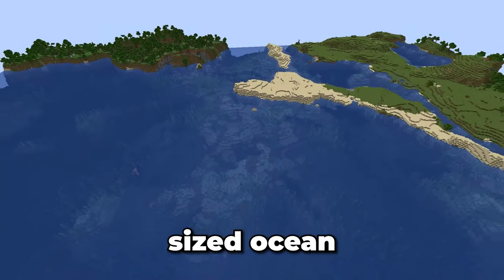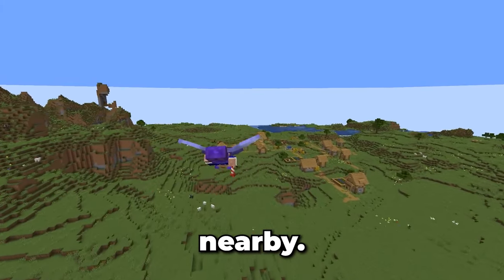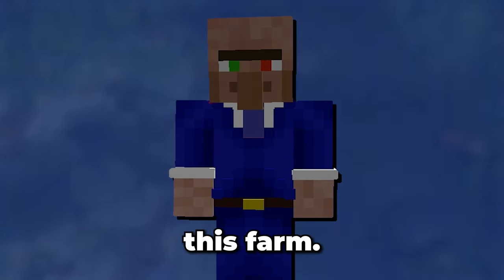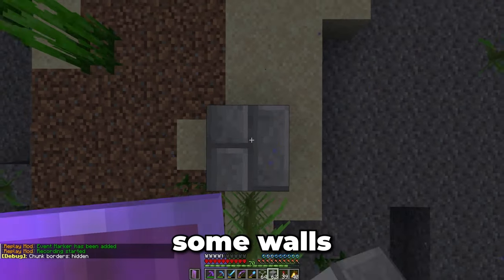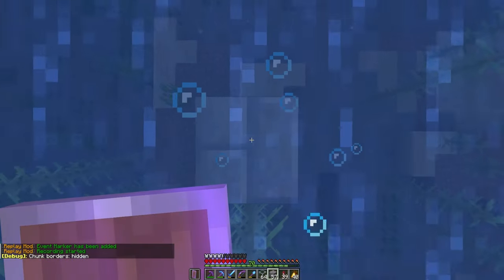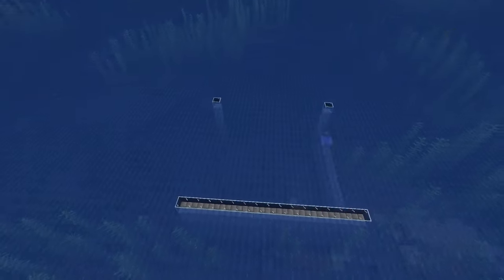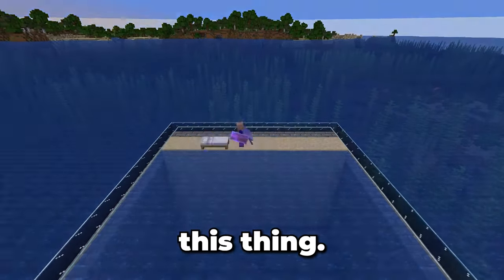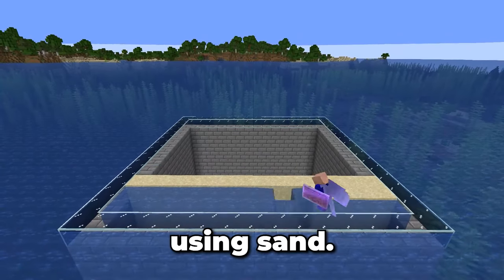To build this, we're going to need a decently sized ocean fairly close to the pillager outpost with a village nearby. This ocean should be perfect. First, we need to clear a chunk of this ocean all the way down to Y20. Let's place some walls to hold back the water, and now let's drain this thing. Since I don't have sponges yet, we'll have to do this the old fashioned way using sand.